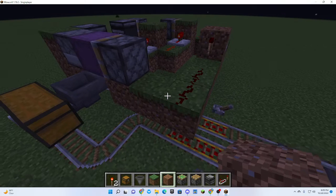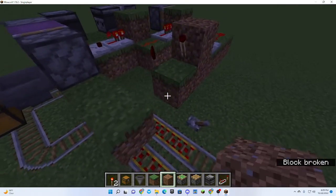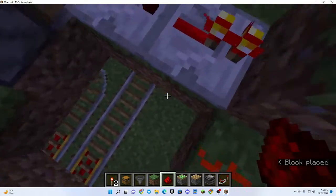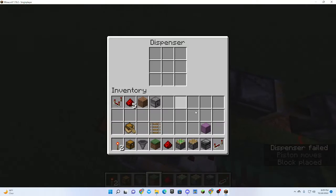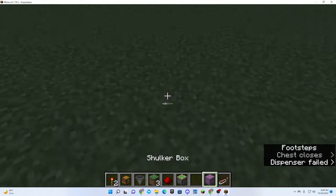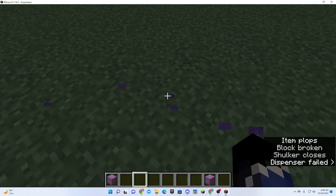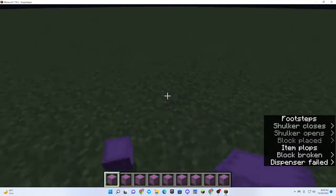Okay, how many ticks does it take to unload a shulker box? I don't understand this, but I have an idea. I have an observer to sense when something happens to that. Go back down here — it unloads. Perfect. Now if I put everything in here, duplicate it a lot.